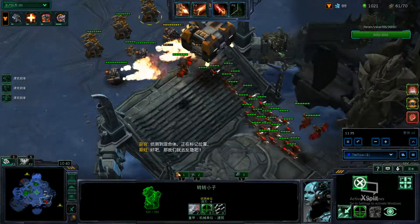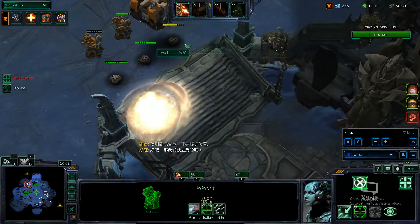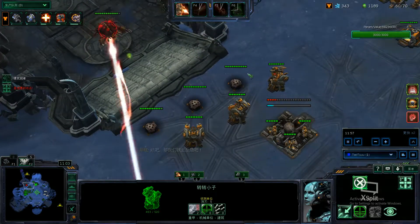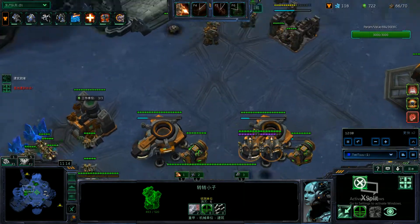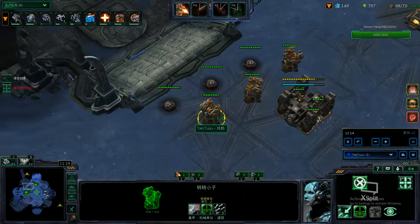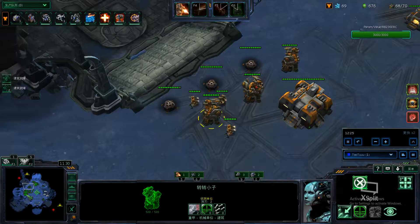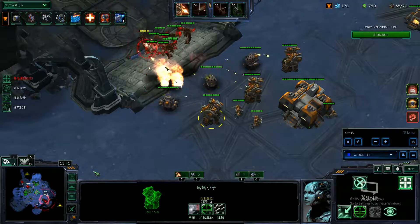Here we can use Pulse Cannon on one side and concentrated beam on the other. We lost our factory, but no biggie. I thought the hybrid destroyers had a lot more life than they actually do, so I put more points in concentrated beam than I needed to.